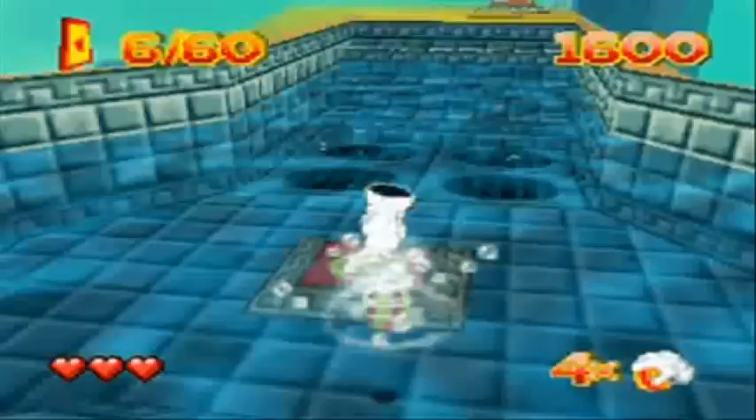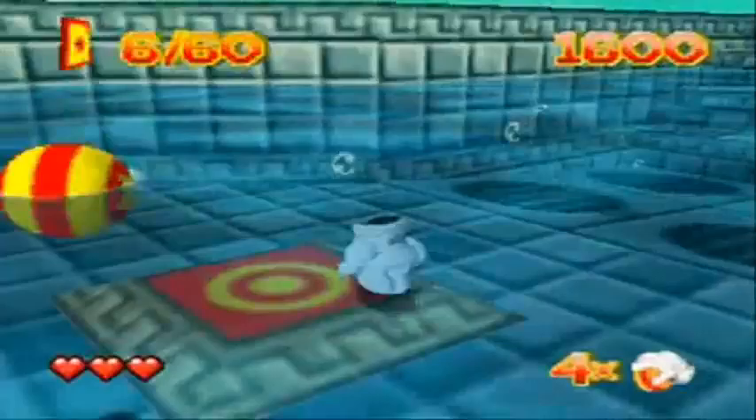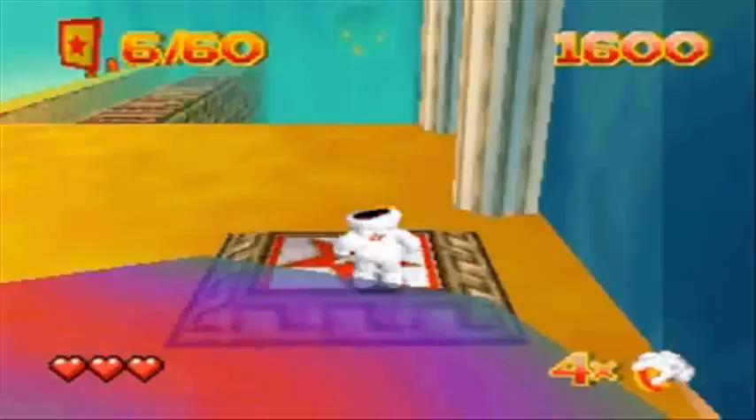Hey look, there's a switch down there. I remember from the orientation earlier that those switches you can only hit with your ball. But how are you going to get your ball down here? It floats. Well, except if you use the long ball. It's much easier if you just go right over here and drain the water. Yep, that's much easier.